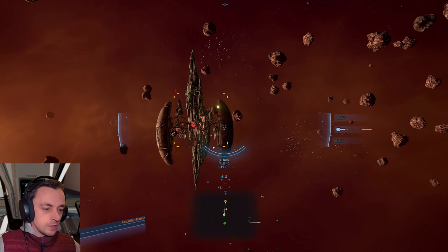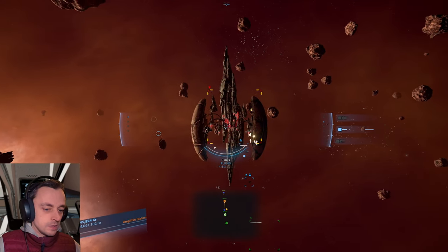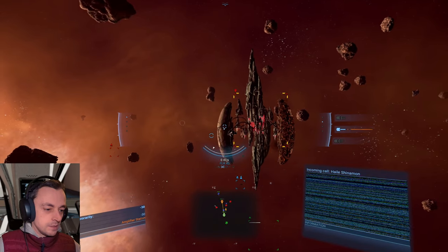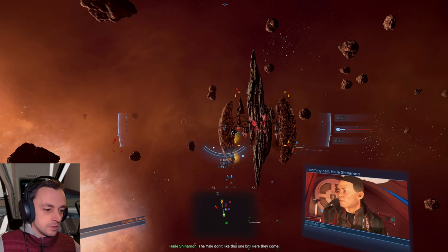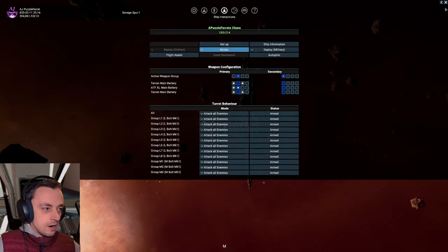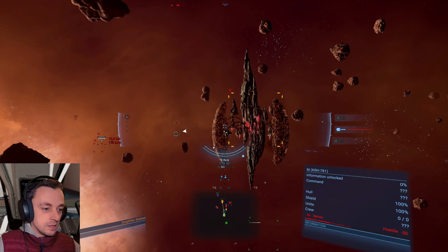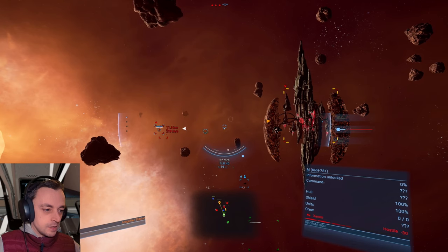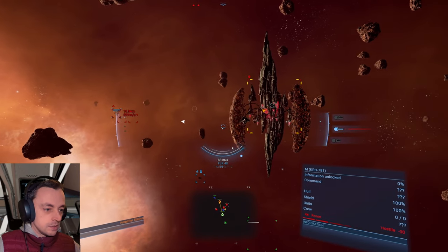Zap! One down. Next one — I don't think we need to target this, it's going to be fine. Zap! A bit more zapping. The Yaki don't like this one bit, of course they don't — here they come. At this stage I could stick on all of my cannons and fire at them. Wait, that's not a Yaki, these are all Xenon. I don't have to worry about them. I'll stick all of these on, armed! They will destroy those Xenon in very short order. We still need to deal with the station though.